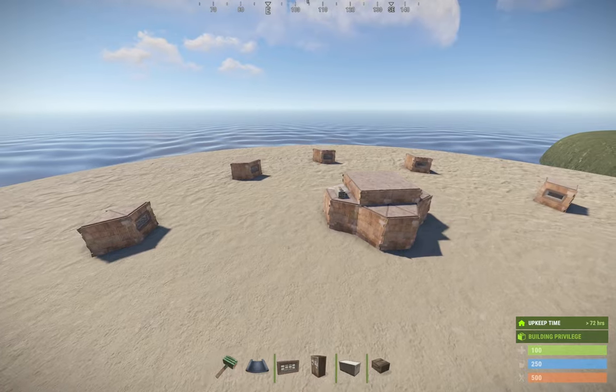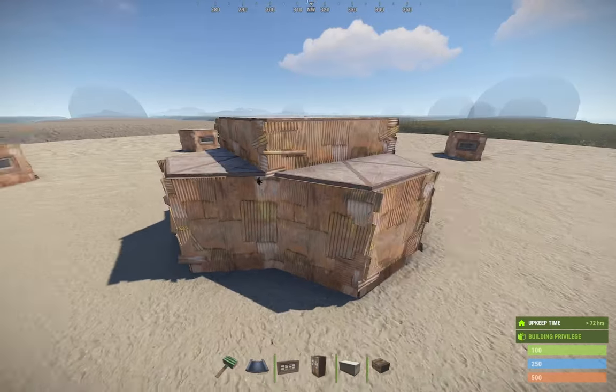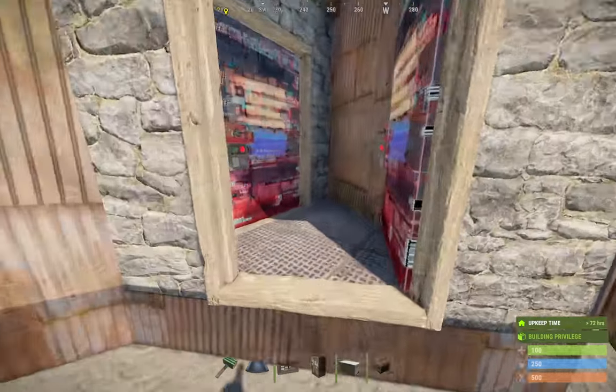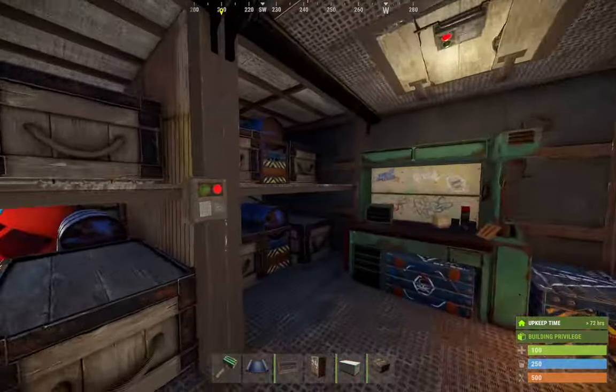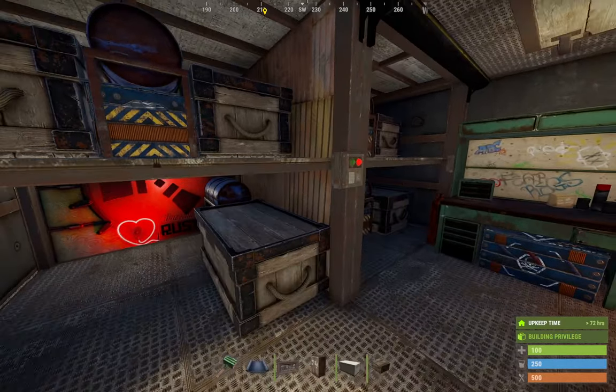So if someone's going to raid your base in Rust, they're going to raid where they think the loot is. And almost everybody keeps their loot in their base. So in this 2x2 we have here, the bad guy's going to raid it and get all your stuff, because that's where your stuff is.